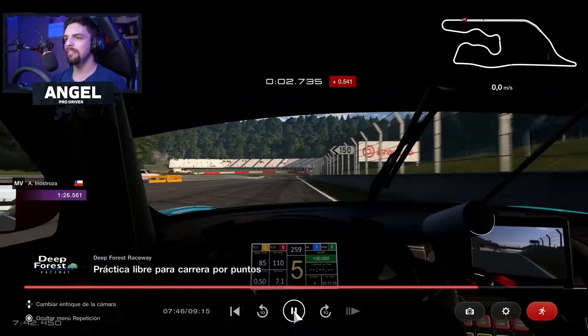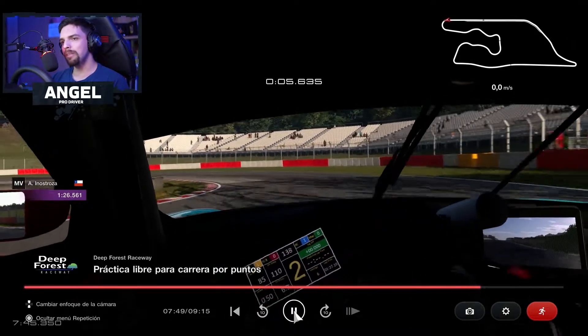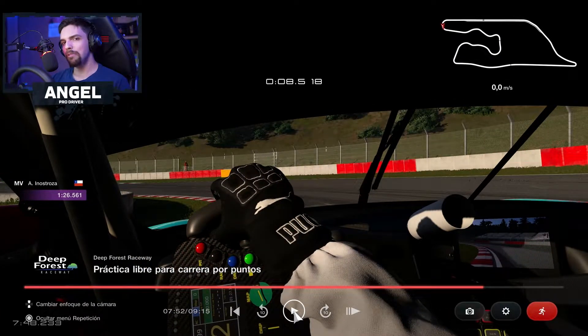Turn one is exactly at this point — where the wall ends, you have to brake. Straight line braking. Try to stay on the inside as much as you can, extending the trail braking. Then at this point you start accelerating really, really slowly, otherwise the car will try to spin. The throttle in this game is really, really hard to manage — a lot harder than on GT Sport.